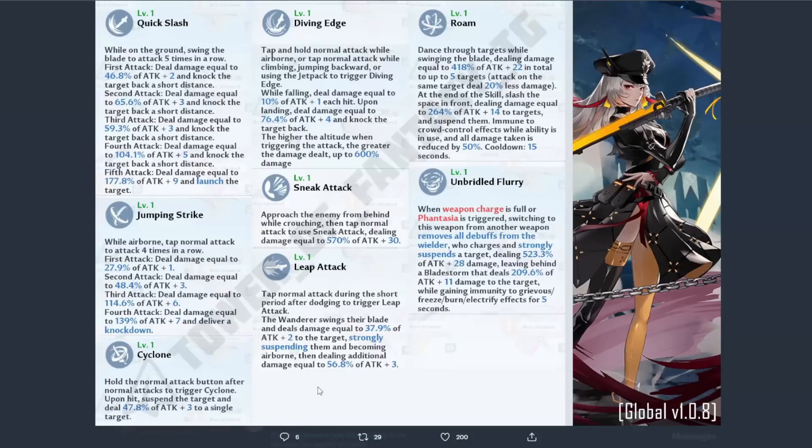Moving on to her discharge, Unbridled Flurry — when weapon charges are full or Fantasia is triggered, switching to this weapon from another weapon will remove all debuffs from the wielder, charge and strongly suspend a target, deal a certain percent damage, and leave behind a Blade Storm that deals a certain percent damage to the target, while gaining immunity to grievous, freeze, burn, and electrify effects for five seconds. So basically when she does this she is pretty much CC immune — she can still be stunned, but most things that would stop her cannot.